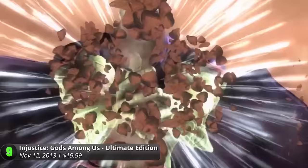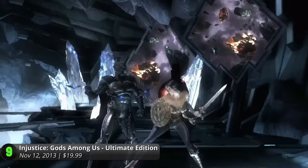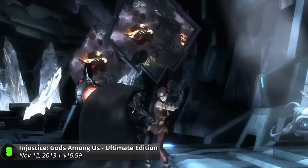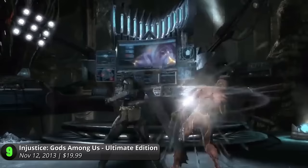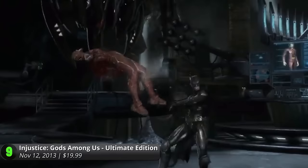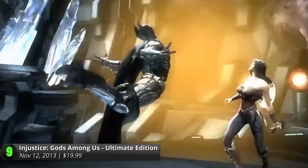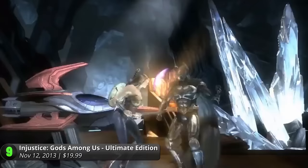Number 9: Injustice Gods Among Us Ultimate Edition. This superhero powerplay makes a debut to the PlayStation 4. While the original made some explosive impressions to the previous generation of consoles, this Ultimate Edition packs a mean big punch with all the available DLCs and enhanced visuals for that sweet superhero brawl. It's a deep and satisfying fighting game that collects all the comic book tropes into one digital appearance. Define your battles by pitting Batman and Superman, or Flash and Wonder Woman together. Watch them wreak havoc in its dynamic and interactive environment.